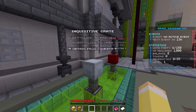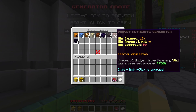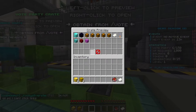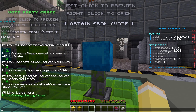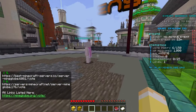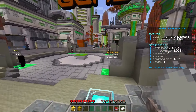There's the generator crate where you can get a ton of generators. Look at the money you can earn every 30 seconds with those. There's also the vote crate — if you vote to support the server you get some really nice rewards. There are six vote crates available, and voting gives you a chance at winning them. I'd recommend it for a good easy start.